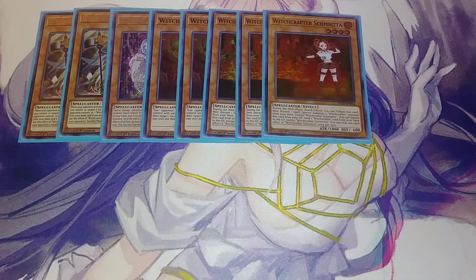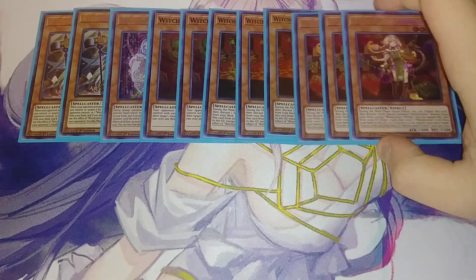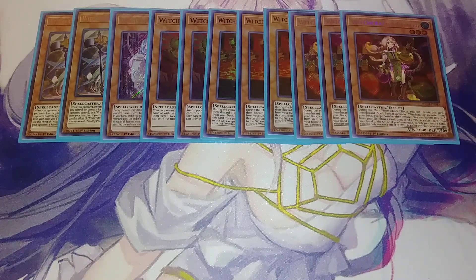Then we play three copies of Witchcrafter Poterine. During your main phase, you can tribute it, discard a spell, and special summon a Witchcrafter from your deck. It also has the effect that you can banish it from your graveyard, draw a card, and then send a Witchcrafter card from your hand to the graveyard. If you don't have any cards in hand, you banish your entire hand — so you have to make sure you have something to send.